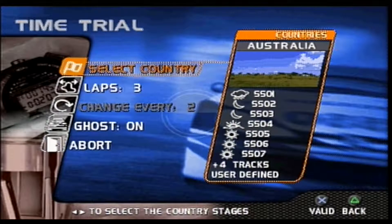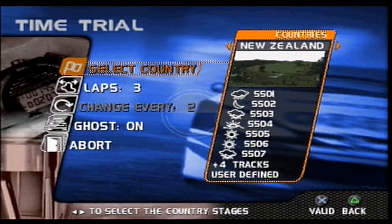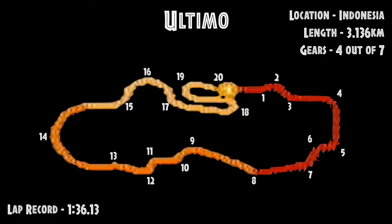Before this next circuit is revealed, there's a bit of a backstory to promulgate. Because 47 creations can be saved onto a memory card, that meant that one country could only have three custom stages rather than four. That unfortunate distinction went to Indonesia. This was the old Jaffa stage, a very simple circuit with just eight corners and an almost vertical climb at the end. The latter feature was mostly retained for its replacement, Ultimo — a circuit that takes an oval and beats it up with a sledgehammer.